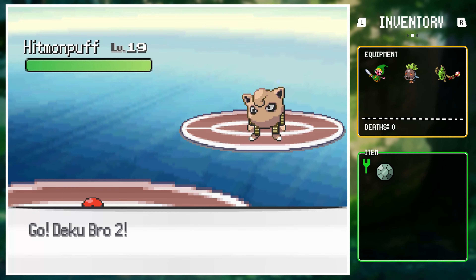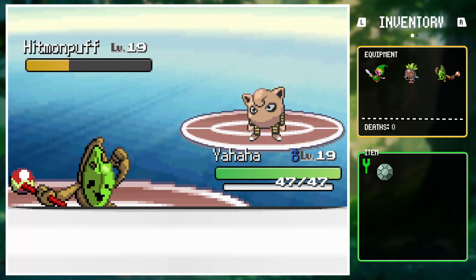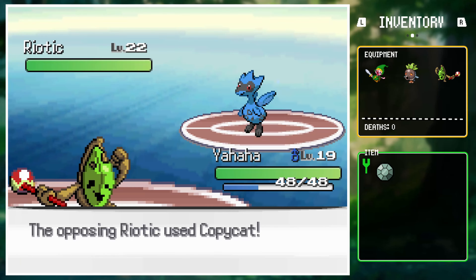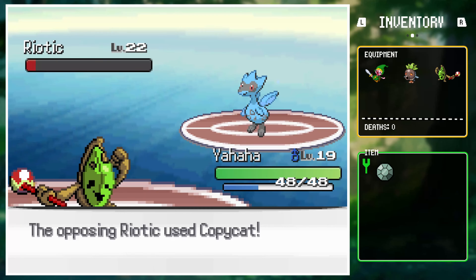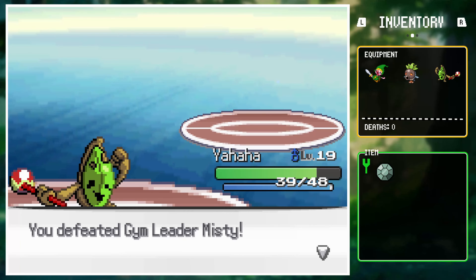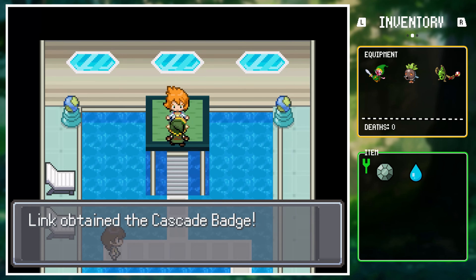Misty opened with Hitmon Puff against Dekubro2. With a couple of pecks the Hitmon Puff got low, but Link noticed it used Jump Kick, so he switched into Yahaha to take it out from recoil. Ryotic was her final Pokemon, but Dekubro2 was too low, so Link stuck with Yahaha. The Ryotic copied Jump Kick and took a bunch of recoil, letting Yahaha finish the battle with a few Rock Throws. With another badge in hand, he found a greater appreciation for Hestu's gift.